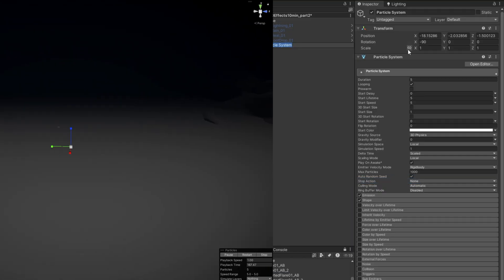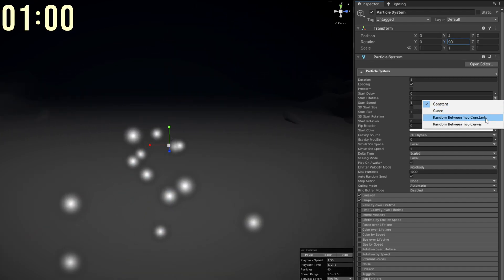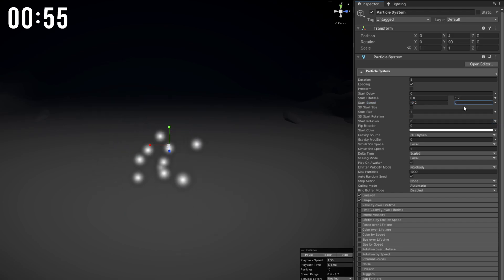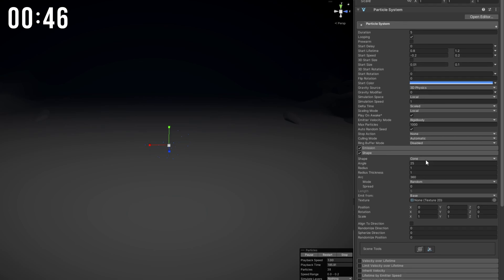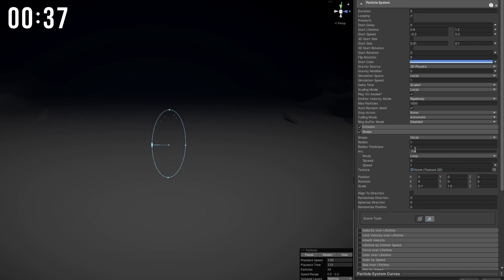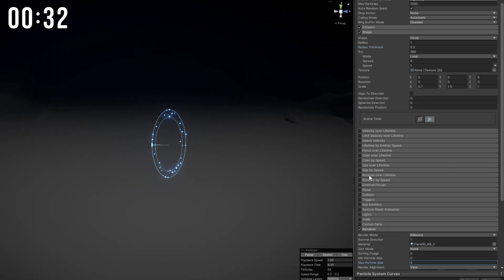Our next effect under 1 minute is a portal and I'm gonna begin with some orbiting particles — random lifetime between 0.8 and 1.2, start speed between minus 0.2 and 0.2, very small start size, and they can be blue. 40 for the emission, and it all happens on the shape with a circle. I'm gonna shrink it on the X and stretch it on the Y, with the mode set to loop so they keep going around the circle. A small radius thickness so it looks like a torus, and I'm gonna assign the brightest flare I have.